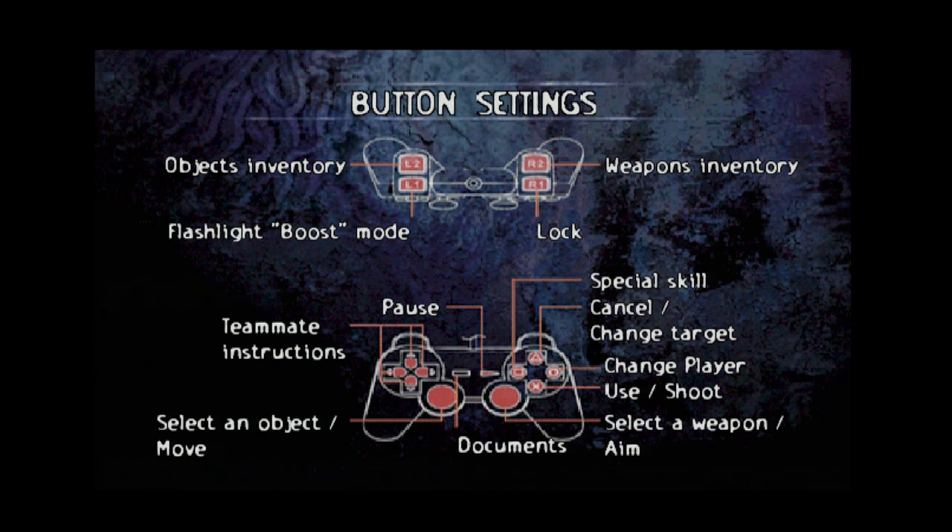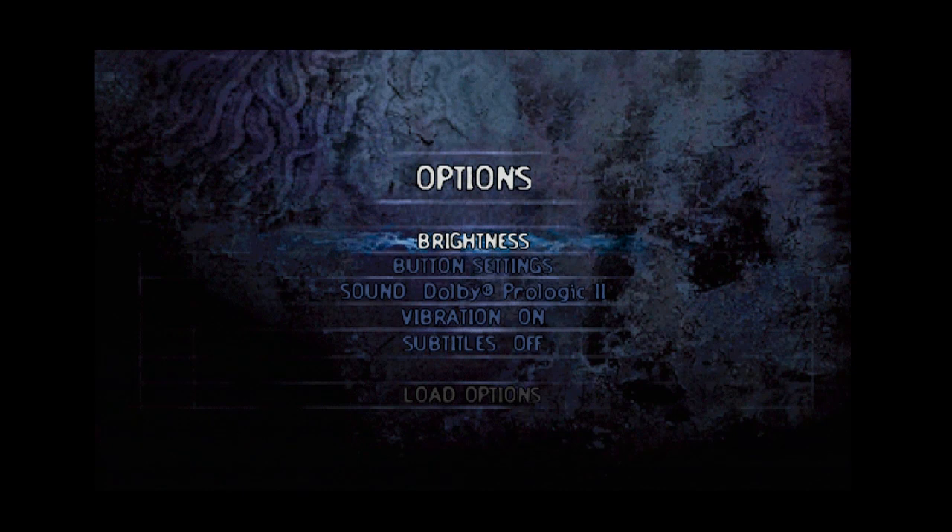Square is your unique ability. Triangle is cancel — I'm really gonna have to remember that. Circle is change player. X is use or shoot when aiming, so R1 plus X. Hold R2 and move the stick around to select a weapon from your weapons inventory. Hold L2 for objects. The R stick is aim. Documents is select. Start is just plain pause. And then teammate instructions — I can actually command my AI teammate, although this game is capable of two-player co-op.